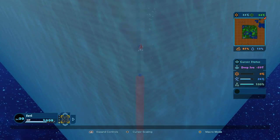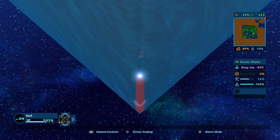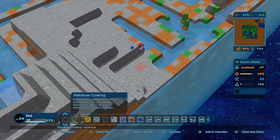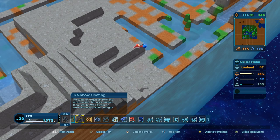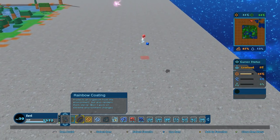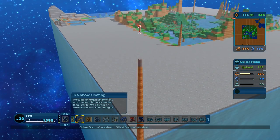What do we get? Rainbow coating! Okay — protects an organism from the environment but also renders them sterile; won't work on extreme environment changes. So they wouldn't have any more offspring, but it would protect them from going extinct like Steven did. What do dimetrodons eat? Maybe we need more things for them to eat. I found out how to go fast! And rainbow coating — that's kind of fitting that Steven left us with a memorial, and it's rainbow coating.